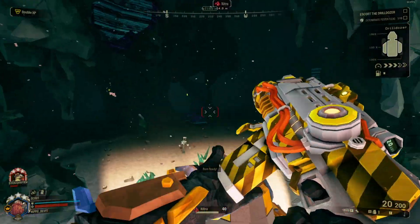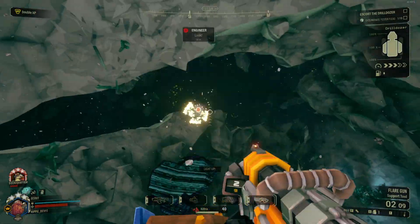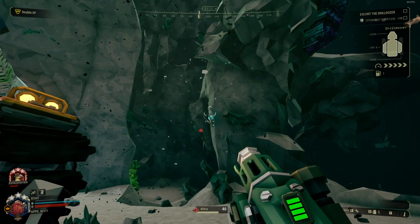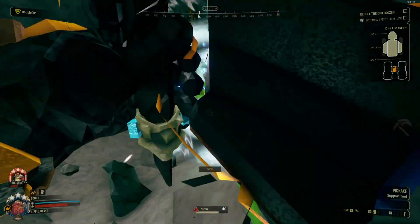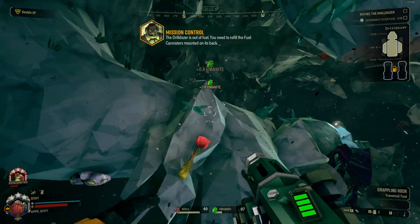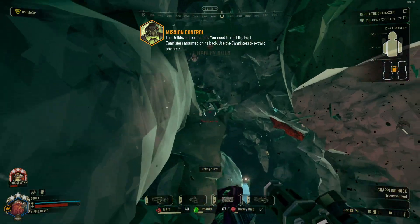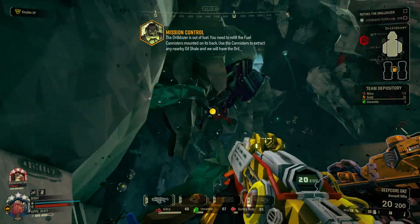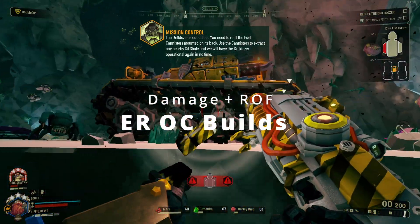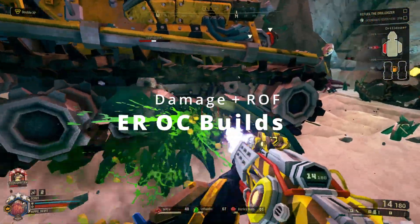Either of the builds are fine — it just depends on what your team wants and what you want out of it. If you want a little bit of damage and the electrifying reload is just there for an extra effect, I would go with the damage build. If you really want to take extreme advantage of Electrifying Reload and maximize it, then I would go with the rate of fire plus a high capacity magazine.